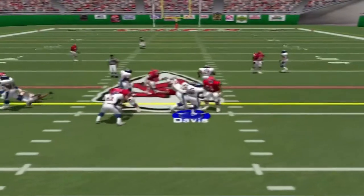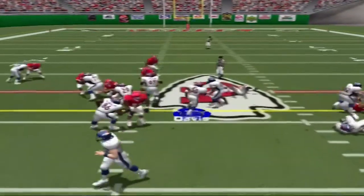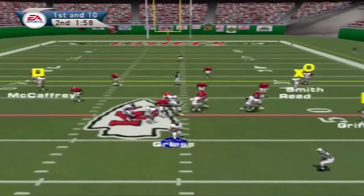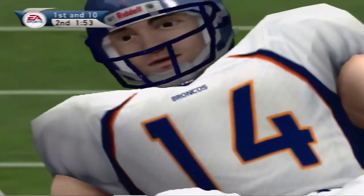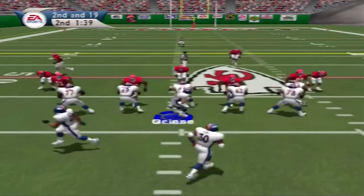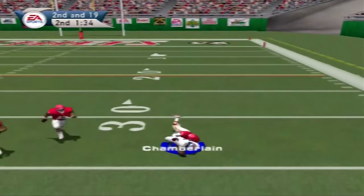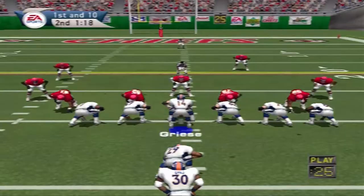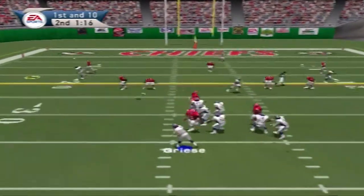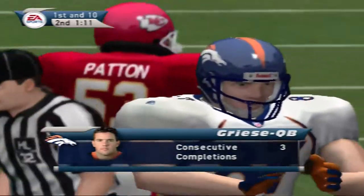He hands it off — Bush with the tackle at the 45. He hands it off, Davis got just enough. Greasy to throw it, he scrambles out of the pocket — Patton with the takedown at the 44, eight-yard loss on the play. Quick throw — Greasy out over to the right, number 86 with the reception. He catches a bullet for the first down. McCaffrey with the reception — Ed McCaffrey is a heck of a consistent wide receiver.